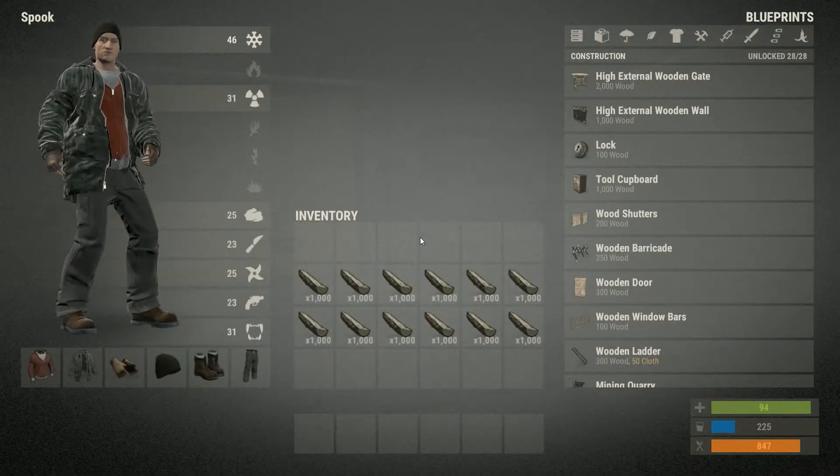Say you've got, in this instance, 12,000 wood — so 12 stacks of 1,000. You don't want to be carrying that much around; it takes up a lot of your inventory.